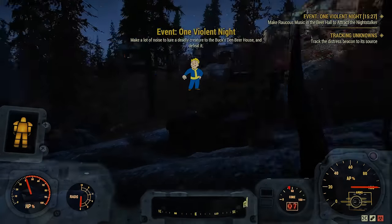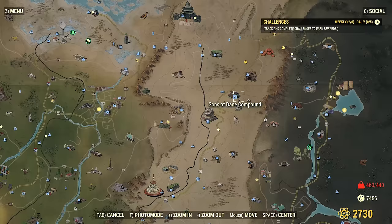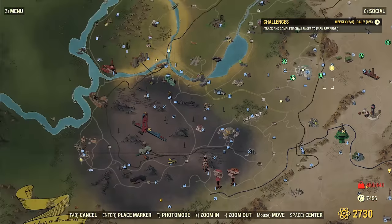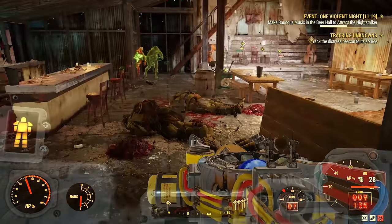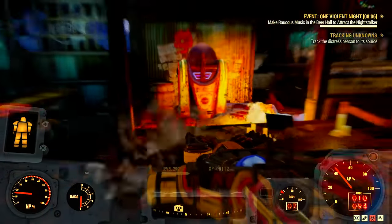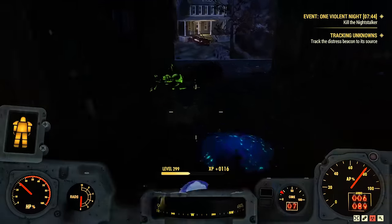One Violent Night is my favorite event because I can get up to six high level legendaries here. It's located at Sons of Dane compound — you have to discover this location first and then you'll just see it pop up on the map. Here's me doing it wrong: I just turned on the machine and charged through it without stopping the machine, which is stupid. I only got one legendary out of it. Here's the boss that everybody loves to get to, and it's dead just like that — very easy.